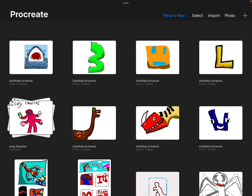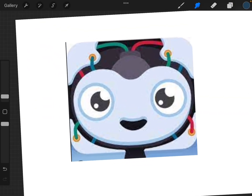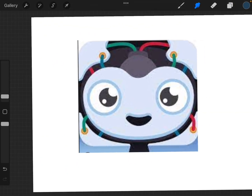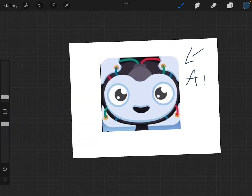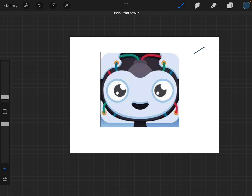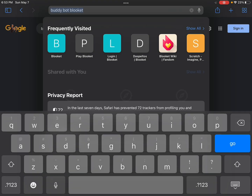Next up, we are doing the Buddy Bot. I always thought the Buddy Bot looked like AI for some reason. It just reminds me of AI or something. So I think I have a good idea — I like AI robot.